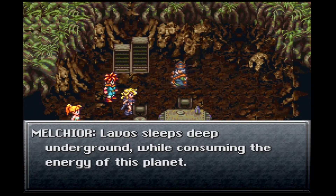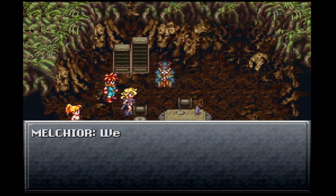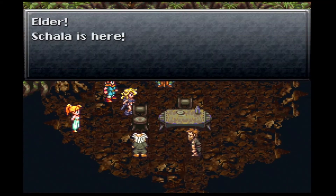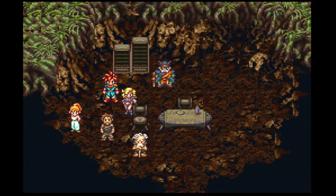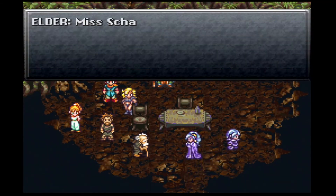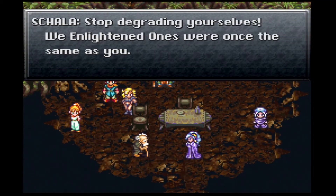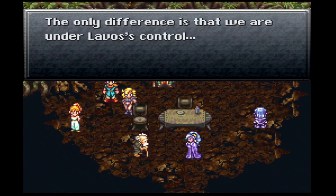Lavos sleeps deep underground while consuming the energy of this planet. If the Mammoth Machine is brought closer to him, he may awaken. We must hurry before it's too late. Shala is here! What? Shala is here? As the one kid said, Shala does come and visit. Miss Shala, why have you come to such a miserable place? Stop degrading yourselves — we Enlightened Ones were once the same as you. The only difference is that we are under Lavos' control.